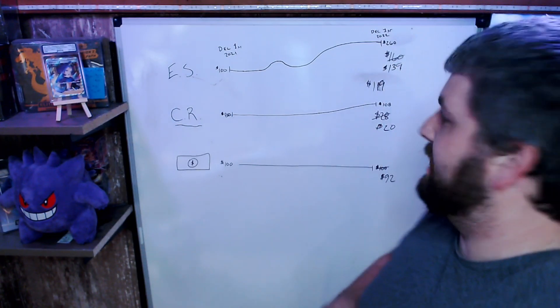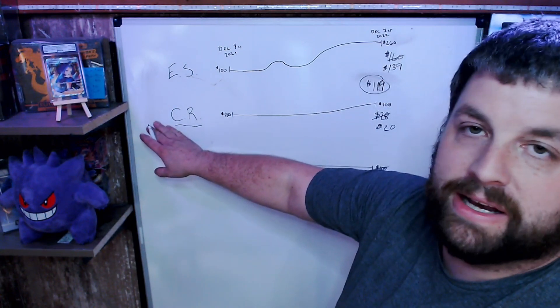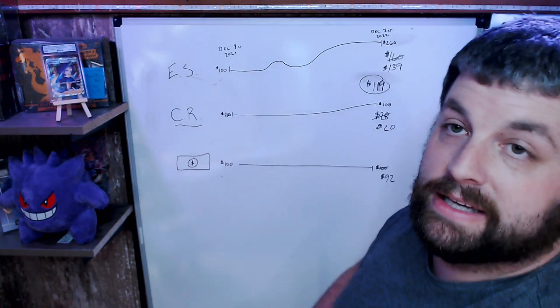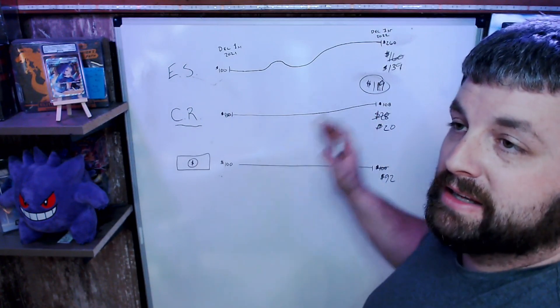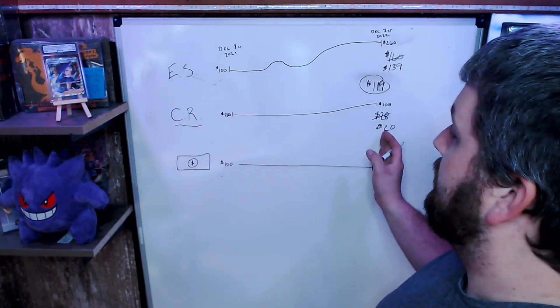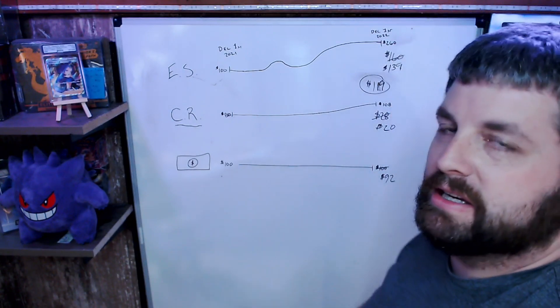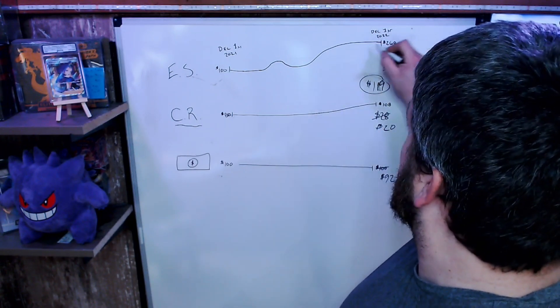After accounting for inflation, you're looking at $119 in opportunity cost. So if you had bought Chilling Reign a year ago instead of Evolving Skies — at the exact same point in time — you would have lost $119 in opportunity cost between those two products.